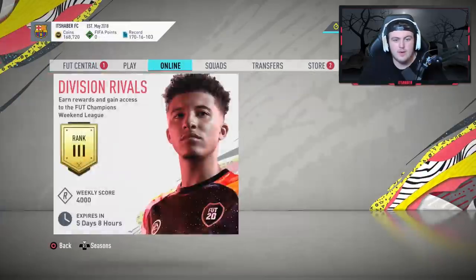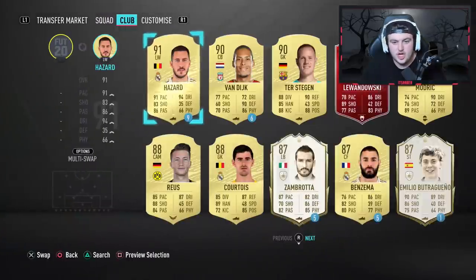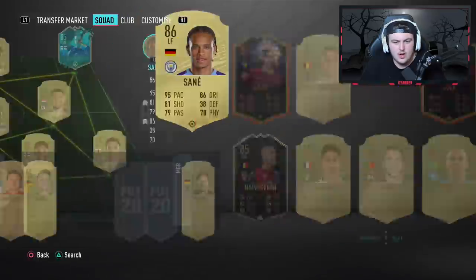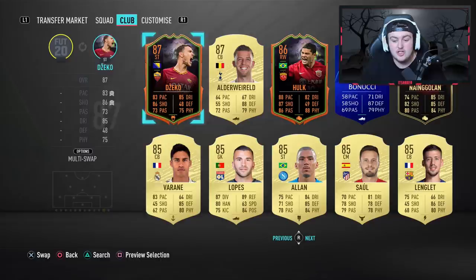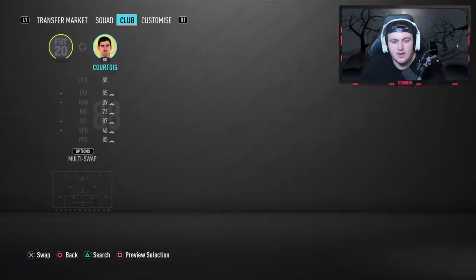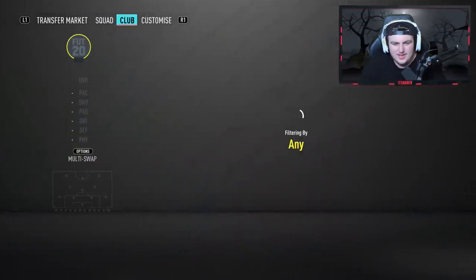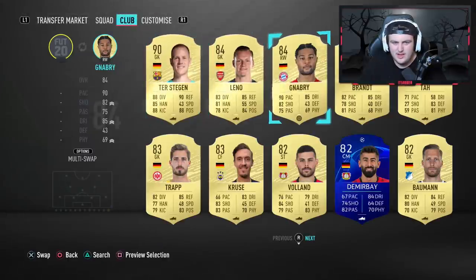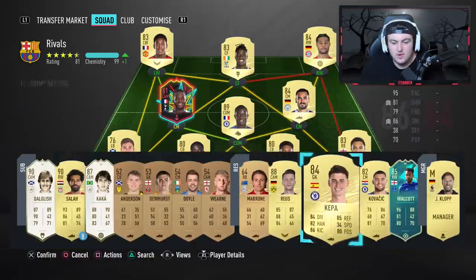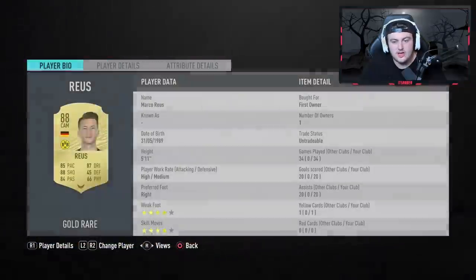That completes Özil. I'll show you the team I used in rivals. For the German goals one I had it a little differently — I had Marco Reus, who I have untradeable. I know a lot of you won't have Marco Reus untradeable or in the game at all; he's expensive, but if you can afford German players just pick up the best ones you can. I also went with Serge Gnabry and Gündogan, who I also have untradeable, which is really lucky. I went in and people just let me score goals.